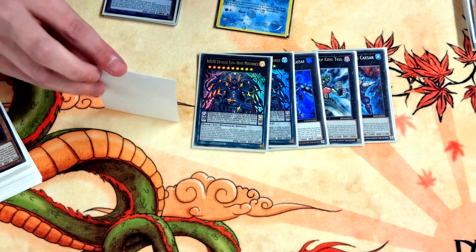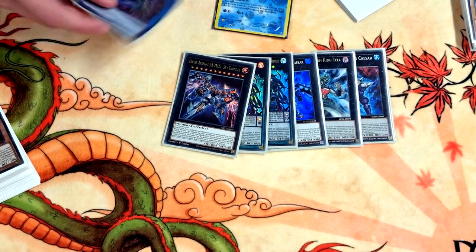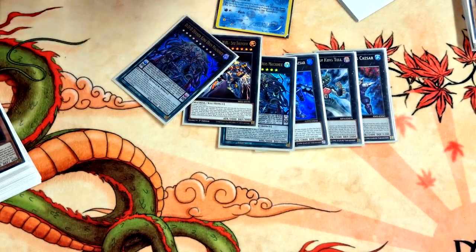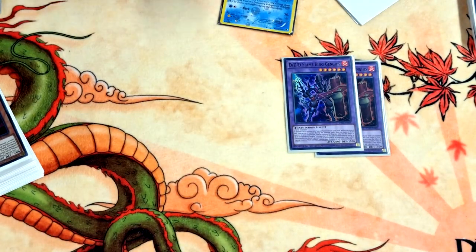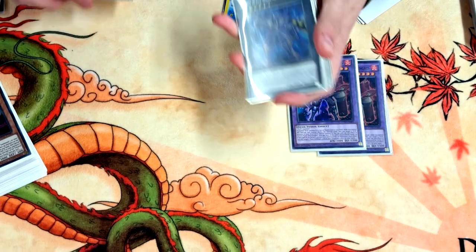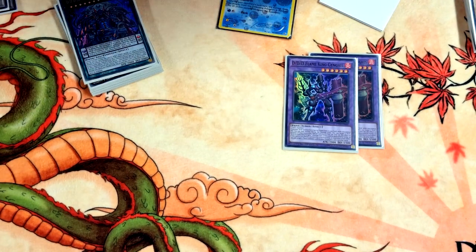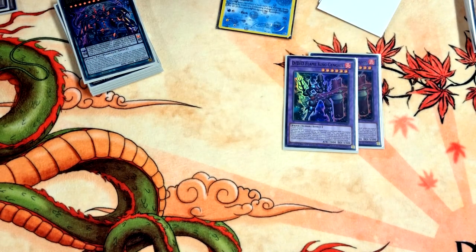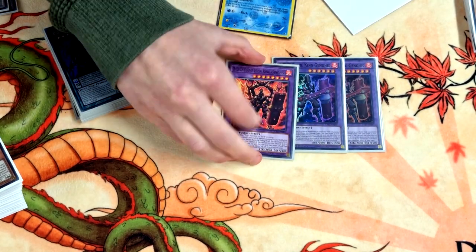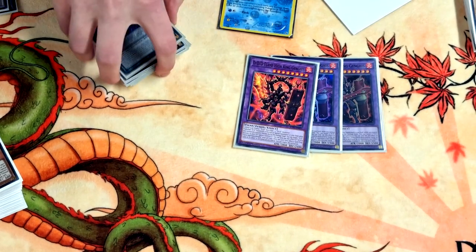The final XYZ card — going second if I saw a Veylord or Imperm I'd just slap this over it, attack into face, then go into Machinks. If you summon a DD you can target one in your grave and reborn it — that's how you reborn Griffin to add the trap. If sent from field to grave you add a contract spell or trap from grave to hand. Another copy does the same reborn effect but also once per turn negates spell and trap effects — I actually played around Called by the Grave with that once.